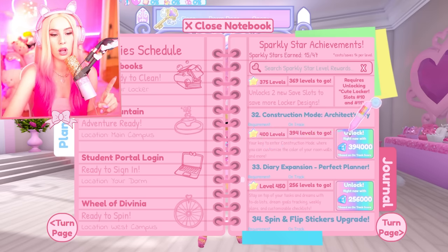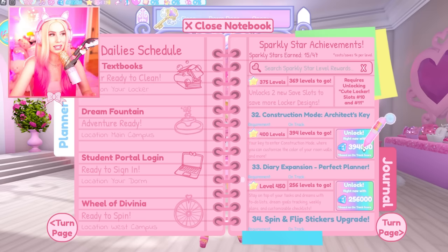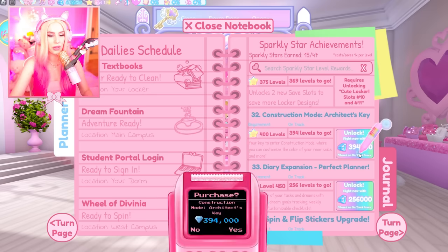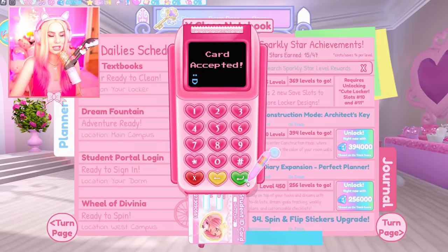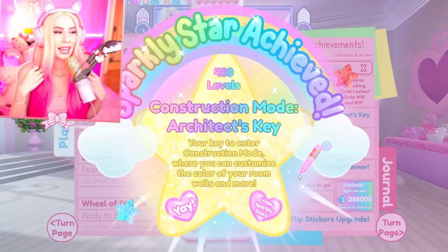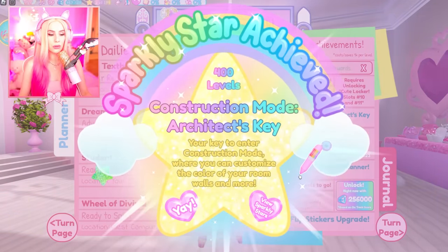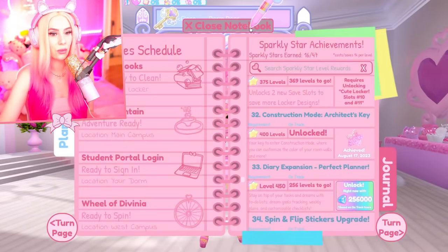You can either be level 400 or you can unlock it now with 394,000 diamonds — which we are going to unlock now for 394,000 diamonds, because I probably won't get to level 400 for a very long time. All right, we've got it! So let's start and color the walls in our room.